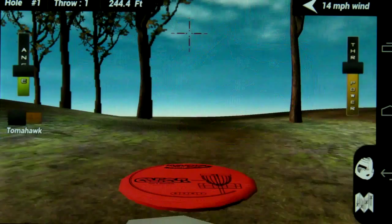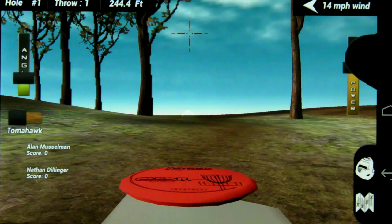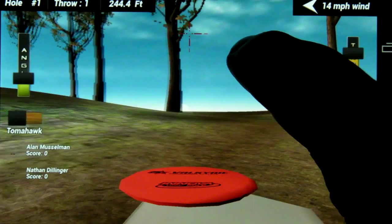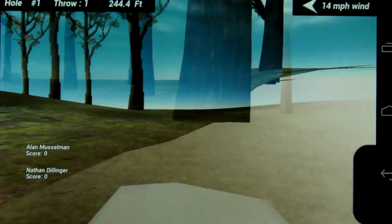I'll keep my angle about right there. I don't need a tomahawk throw, but I do need a little bit more power and I'd like to choose something other than a putter. I'm going to choose my distance driver — I've got a Valkyrie. I'm going to give that some good force. That looks good to me. Hit the tree.